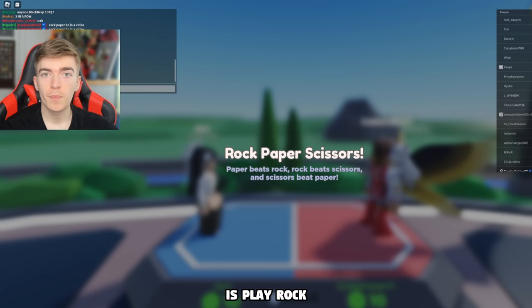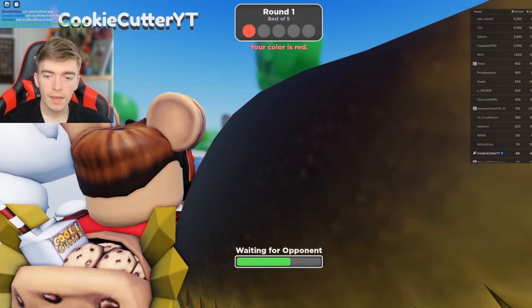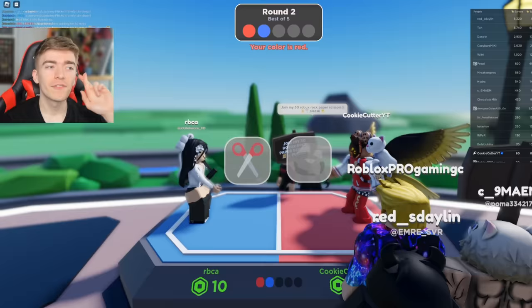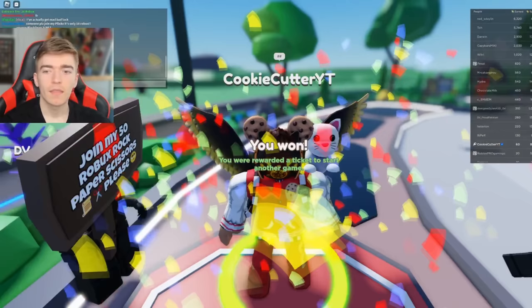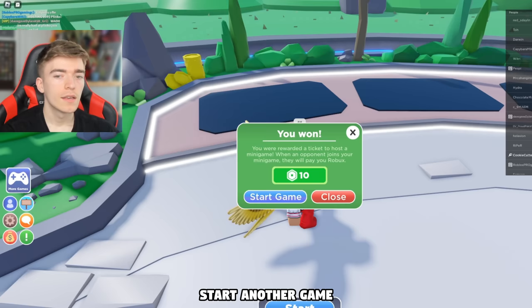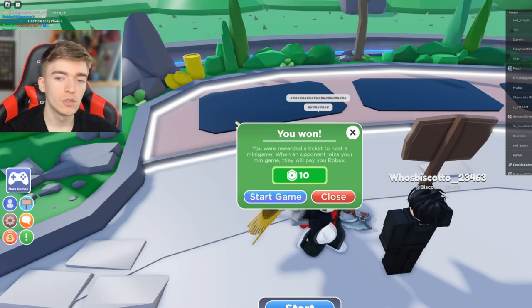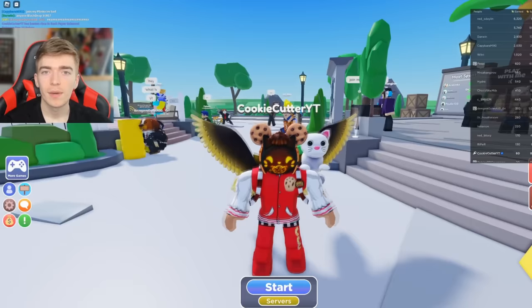All I've got to do is play rock, paper, scissors, and if I win I get to do it again and charge someone another 10 Robux. Paper beats rock — I've got the first round. Next I'll choose rock, and they chose paper. I'll pick rock again — and we just destroyed them. It's best of five, so if I get three rounds I win. Scissors — yes, let's go! I've just doubled my Robux and I'm rewarded a ticket to start another game. If you win you can do it again and again, getting 10 Robux basically every time you win, but if you lose you don't get to do it again for free.